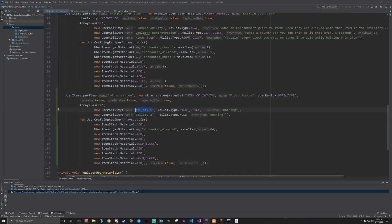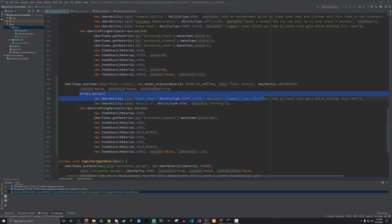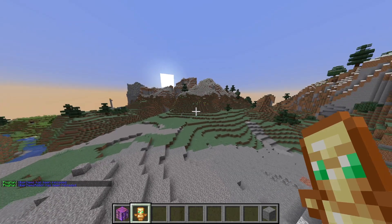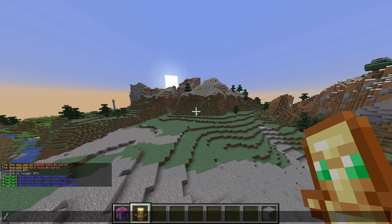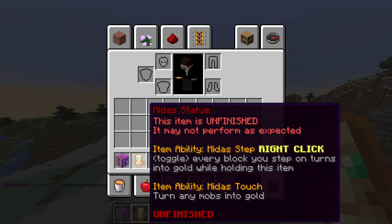Next let's name the abilities. The first one: 'Midas Step' — Toggle — 'Every block you step on turns into gold while holding this item.' I should specify this area is only cosmetic; the actual functionality is determined in the code. The second ability: 'Turn any mobs into gold.' Let's reload Uber Items and the add-on. There's a handy command: /uber update-lore. The item lore is updated and, as you can see, it automatically wraps the text.